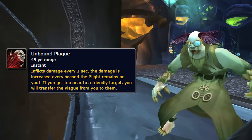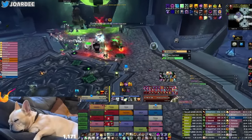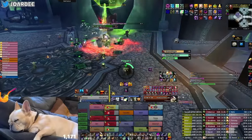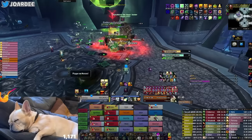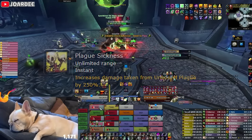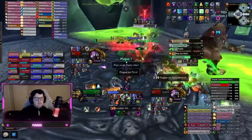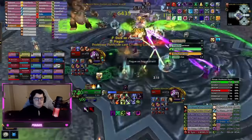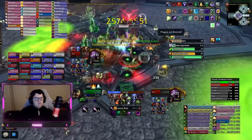Next, Unbound Plague. Every minute Putreside is active, he'll cast Unbound Plague on a random player lasting one minute. This debuff starts ticking for about 250, growing every second it's on you — becoming very dangerous around 10 seconds in and critically dangerous at about 15. If someone moves close to you, the plague jumps to them, resetting the damage but retaining the total time left. The person who passed it gets Plague Sickness, increasing damage taken from Unbound Plague by 250% for one minute. The goal is to trade this debuff off every 10 seconds or so, keeping everyone alive. We'll discuss this further in the walkthrough.